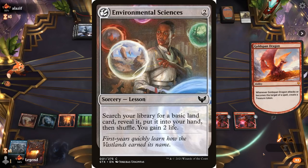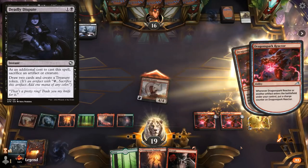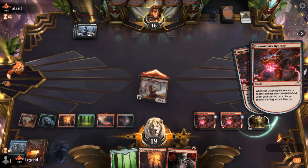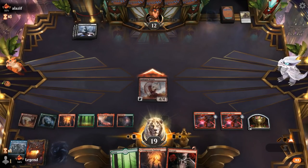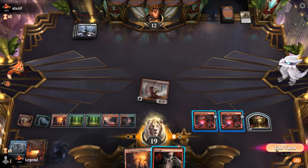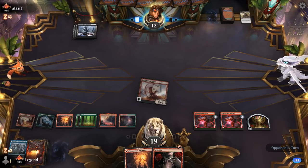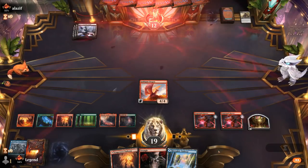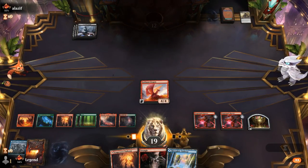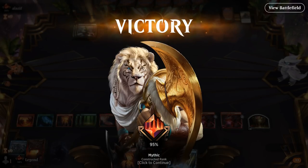Opponent seems to be missing early treasures and maybe Environmental Sciences — possibly holding Deadly Dispute with no targets. Our reactors are ticking up slowly but surely. We play one land out and keep the other to maybe discard to Windfall or Big Score. Crush the Weak doesn't mess around. Opponent just seems dead now — Gold Span attacks putting them to eight, and we can activate double Reactor for the win.